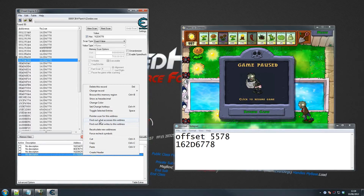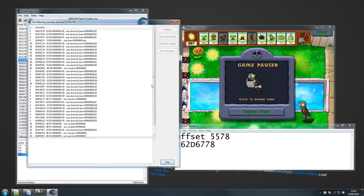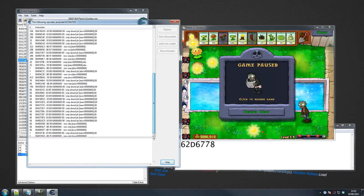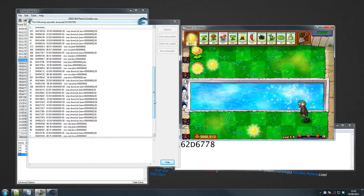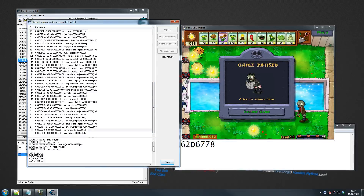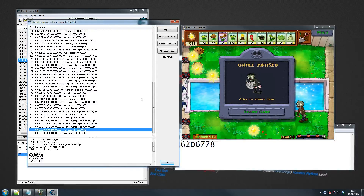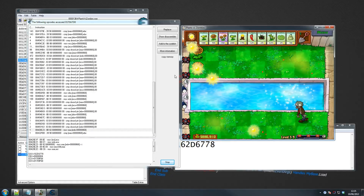The next thing you want to do is say 'find out what accesses this address.' This can get nasty here — it's probably going to slow down my computer big time, but hopefully it won't. You've got all these numbers coming in — you want to ignore most of them. I'm going to pick up some sun and watch the value increment. Let it go — it's 997, as you can see. Very slow — don't worry about the lag, that's because Cheat Engine is really working hard to get our addresses.